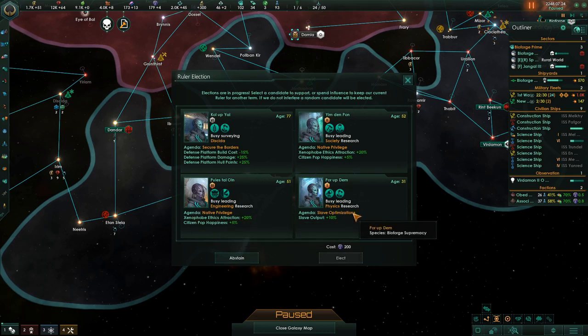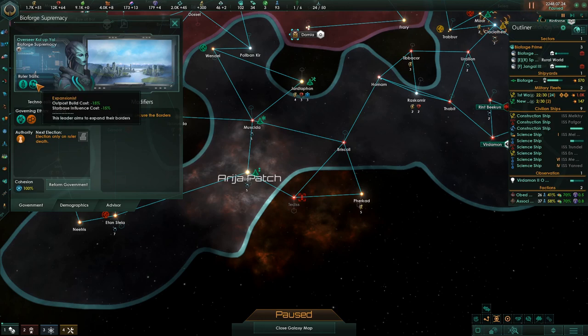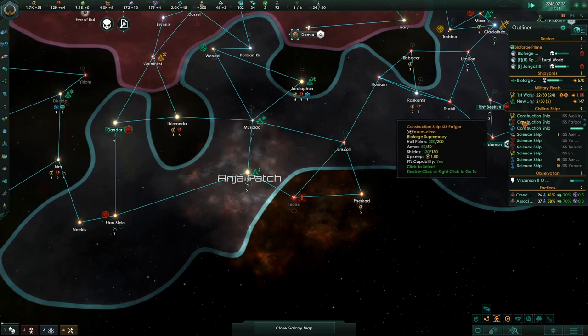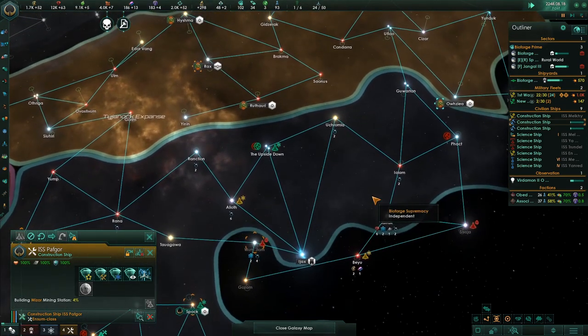Looking at candidates — Xenophobe ethics attraction, that's not what I want. Another has slave optimization with 10% slave output — we don't want that either. So I abstain. Who was chosen? This guy — outpost build cost reduction, agenda: Secure the Borders, defense platform build cost reduction. He's a good choice! By sheer luck, we managed to get a person who will actually be helpful.